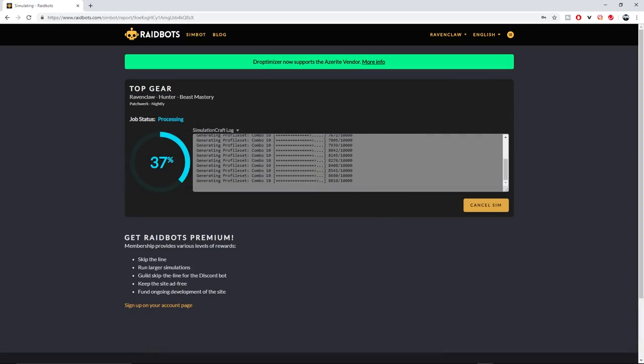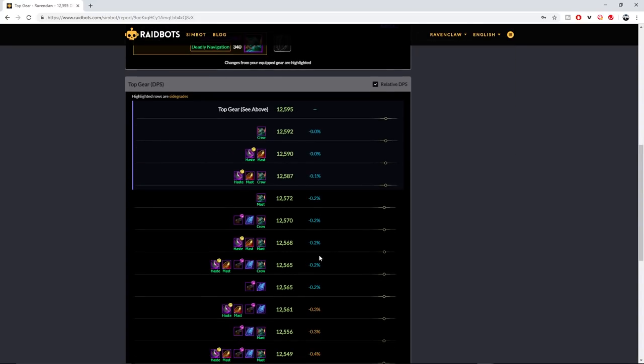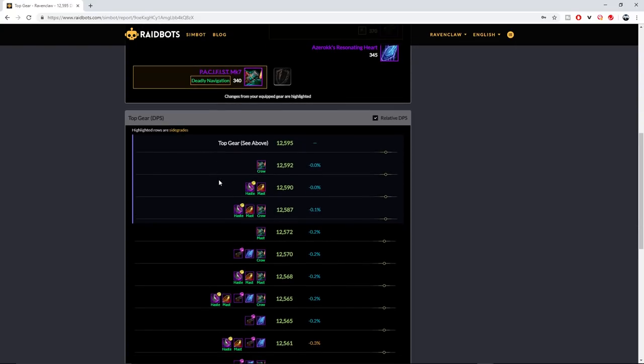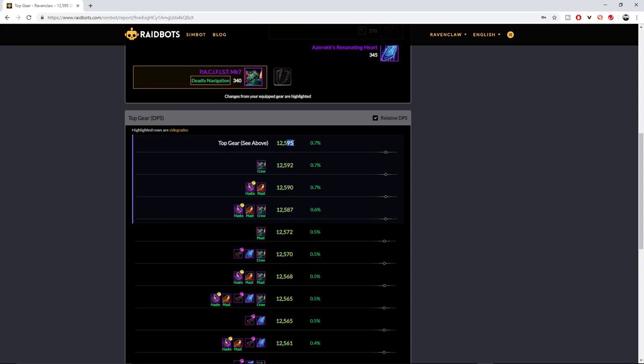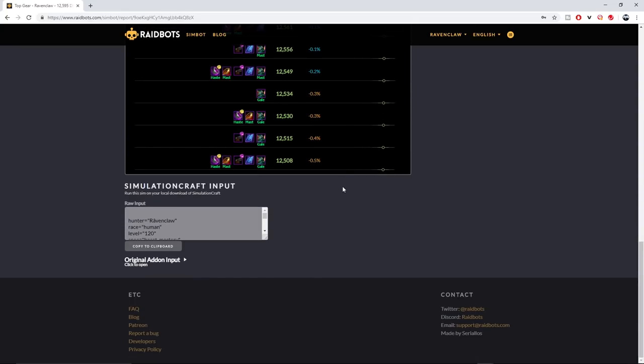Once you've reached the end of the queue, it'll start generating all of the iterations of your gear sets. When the simulation has finished, it will come up with a bunch of information — this gives you an understanding of what the theoretical best items are based on what you've selected. If you've got a bunch of decent gear in your bags that you aren't 100% sure about, and you just want to get the best out of what you've got, this is the way to go.